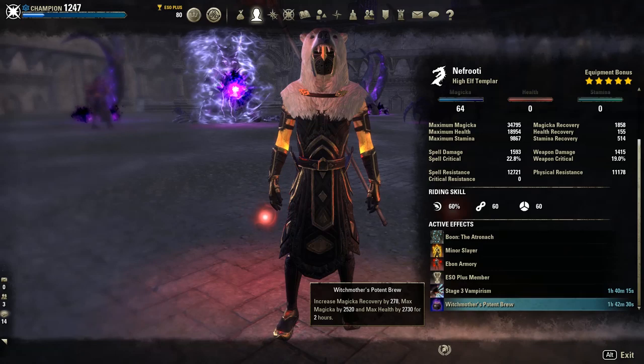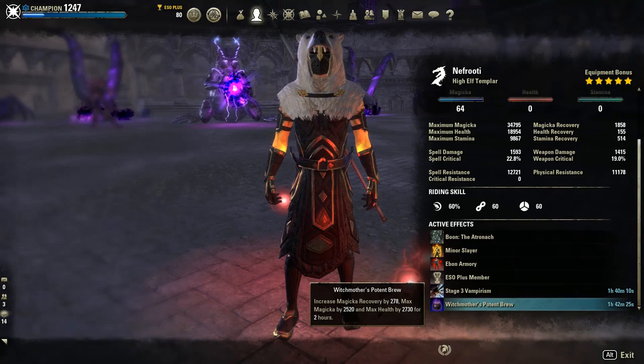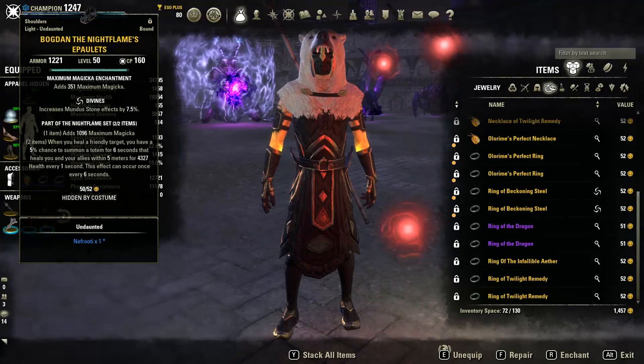The food you can be running is Witchmother's Potent Brew or Clockwork Citrus Fillet. I would recommend Clockwork Citrus Fillet if you want to get the most out of your health and stats. In terms of the gear setup, we're going to have two Bogdan pieces, which are two light pieces.